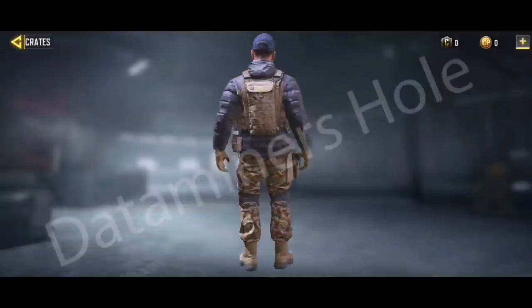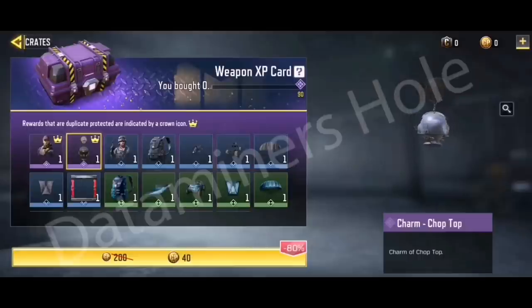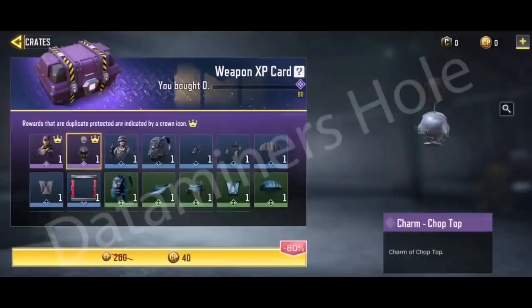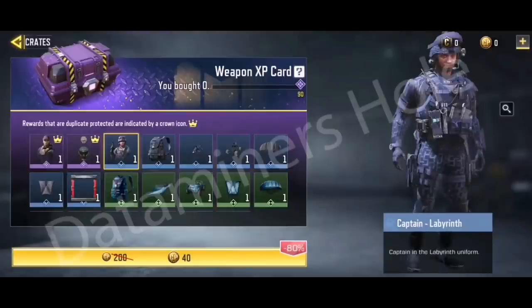Next we have the charm 'Chop Top' — it's a helmet charm, pretty interesting. It almost looks like a pilot helmet. As we can see, there are only going to be two epics in this crate, which actually doesn't happen a lot anymore.